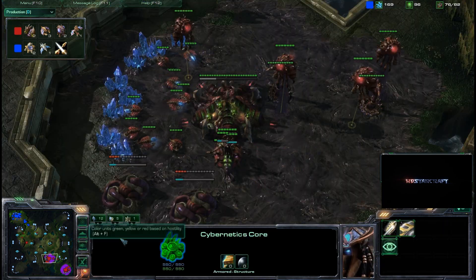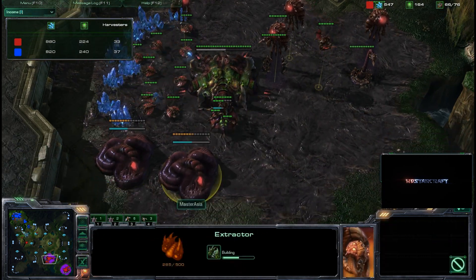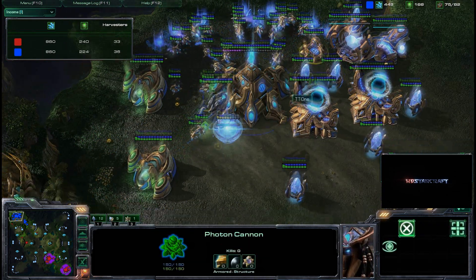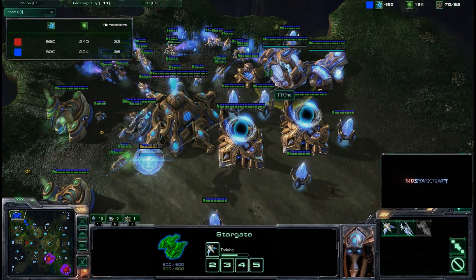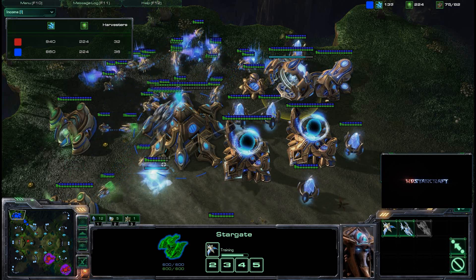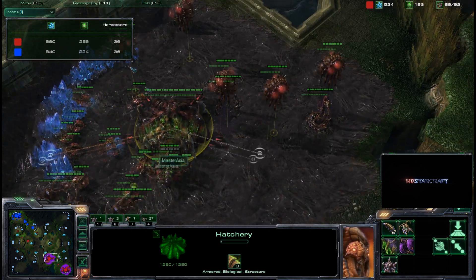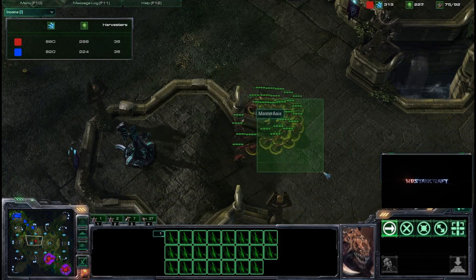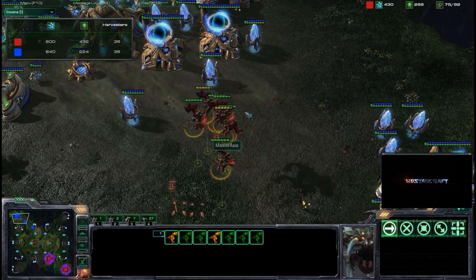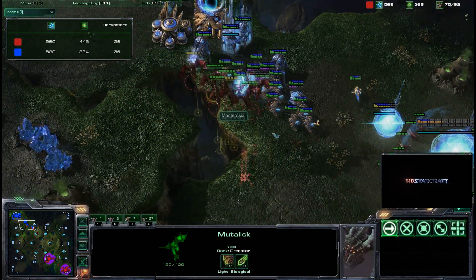Master Asia picks himself back up a little bit, but he is still far behind - harvester count 30 under 37. He's just now re-morphed his natural expansion, and the mutas are going for a counter-attack. TT1 is morphing two photon cannons and getting some phoenixes out of the stargate, losing only about three probes. The harvester count is starting to even out as Master Asia drones up hard with map control, not needing to produce attacking units since the Protoss player is on the defensive.